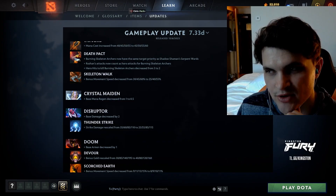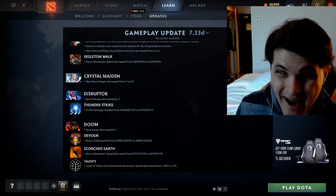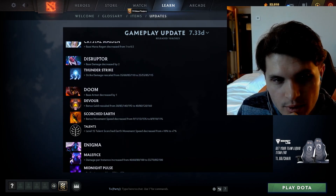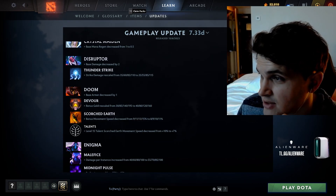Crystal Maiden's mana regen decreased by 0.5. CM was already having mana problems and her aura has been nerfed several times. Disruptor — base damage decreased by two, Strike damage decreased by ten at level one. Disruptor's laning stage, which in the past was always pretty weak, is now getting targeted again.